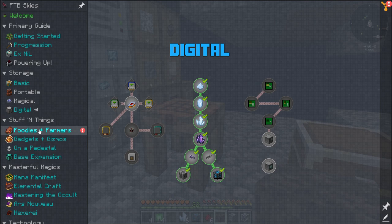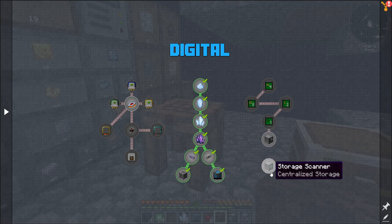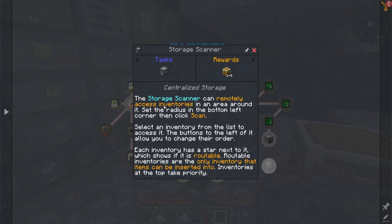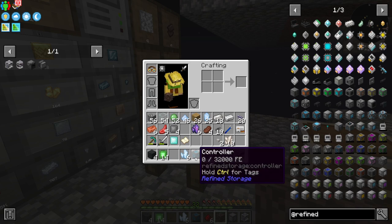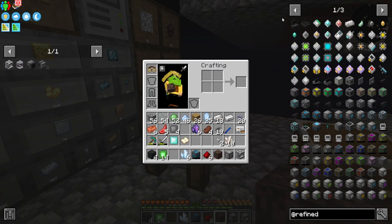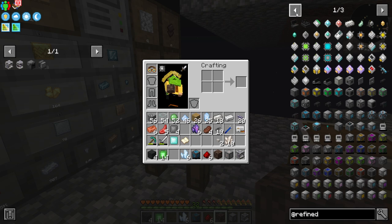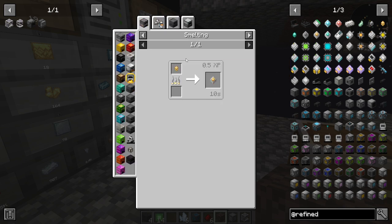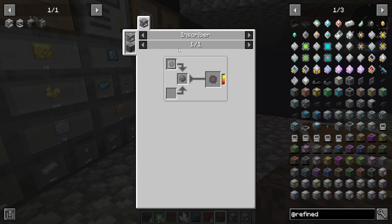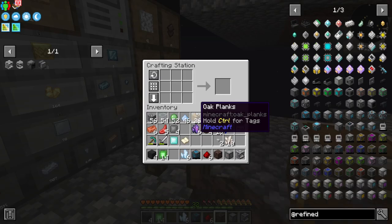We just finished all of the Digital Storage stuff for that chapter. Do I still need to do the Storage Scanners? Can remotely access inventory — okay. I jumped into it and I don't know how any of the Refined Storage stuff works. I have a basic idea. I know that I need a grid, and I'm going to need these, which is going to come from... I still need the Inscriber.